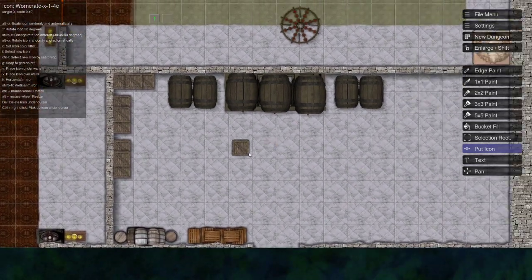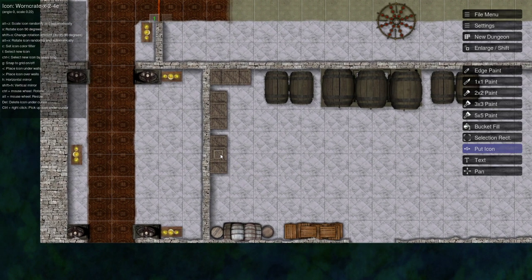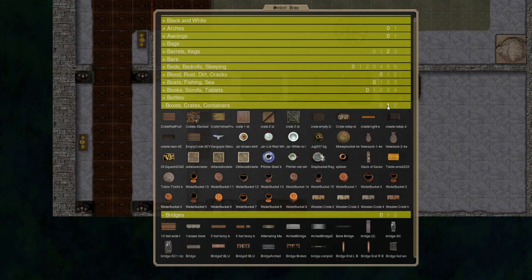Maybe there'd be somebody hidden inside, or maybe it would be a secret entrance or secret exit for the dining room set. Stacks of barrels — we've already gone through several barrel stacks. Is there anything else really in here? I guess we're done with barrels. No bedrolls, no cracks, no books needed. Bottles, boxes, and containers — if we get a stack of boxes it'd be great, not that it's going to stack. A few crates on the larger side, stacking into the corner. There, there, there, there, there — there we go.